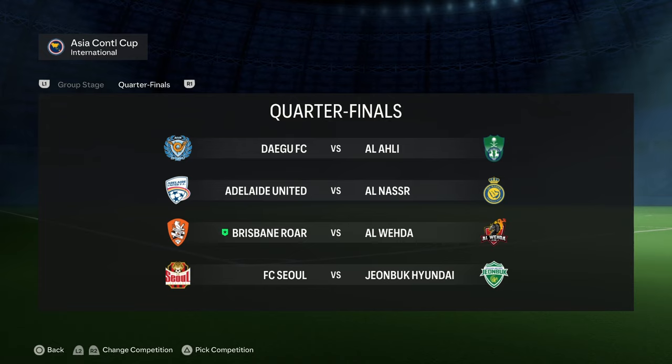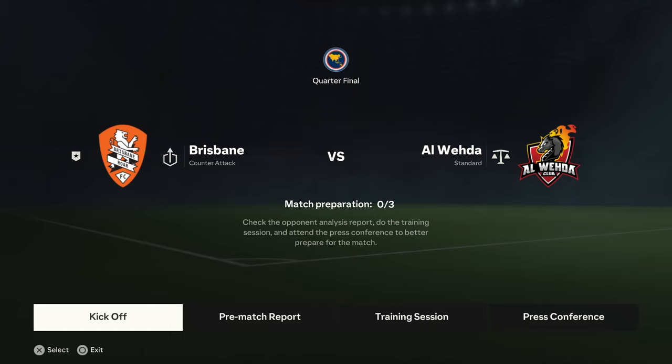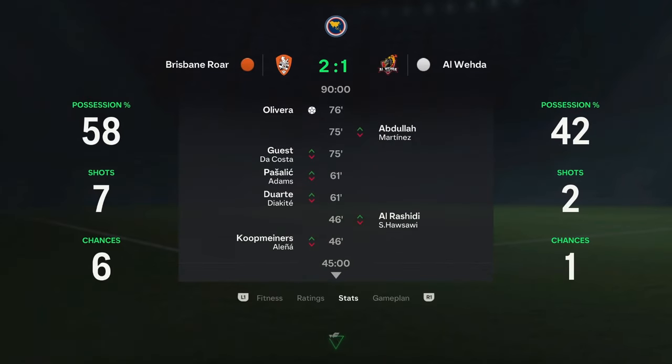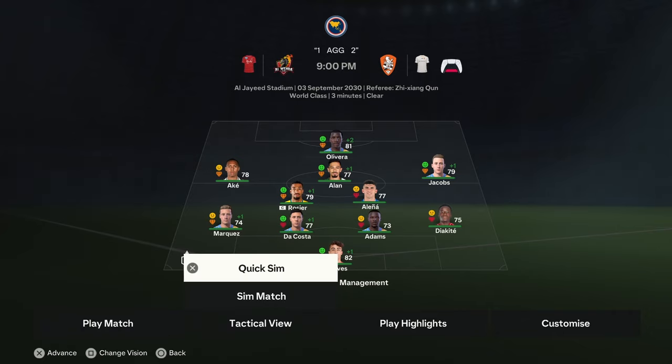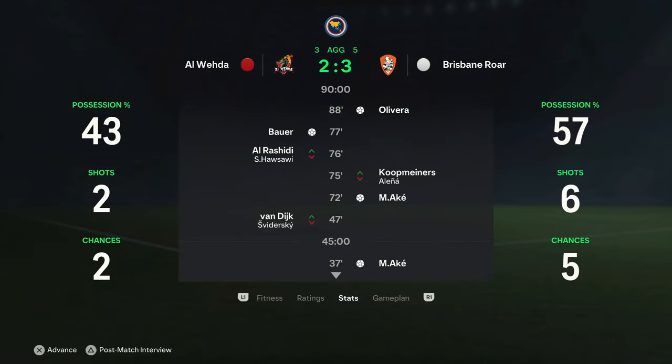We're into the Asian Continental Cup quarter-finals — technically still season seven but rolling into season eight. First leg: we win 2-1 with Olivera and Jacobs getting the goals. Second leg: we win 3-2, Ake with two and Olivera adding another. 5-3 on aggregate — we're through to the semi-finals for the first time ever in this rebuild!